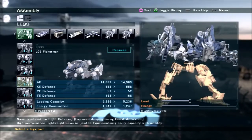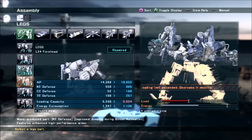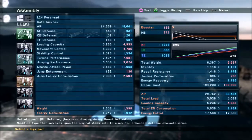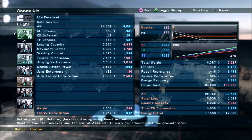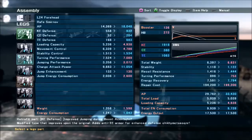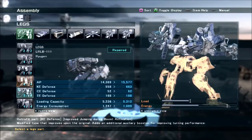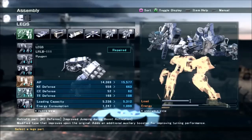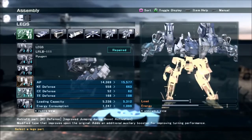For legs you have a few options. There's the Fisherman, which I mentioned. If you adjust the weight a little bit you can get the Forehead to work and build a fairly tanky light reverse joint — this increases your TE defense to levels where pulse machine guns are not really a threat anymore. The LRB set gives you more of a balance between the Forehead and the Fisherman: decent speed, really high turning, and good defense, but not quite enough to block out pulse machine guns.